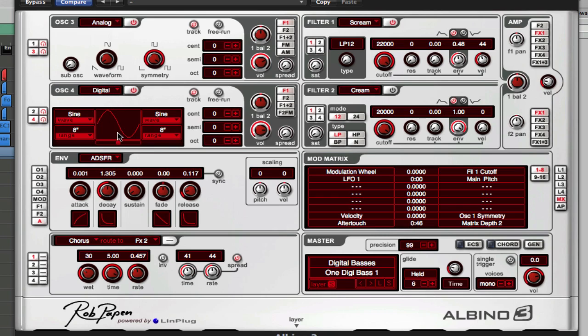Oscillator four is already on sine, which is great. All I did was simply drop it one octave so it's sitting below all the other synths. It was too overpowering, so use the volume knob to bring it down a little bit.